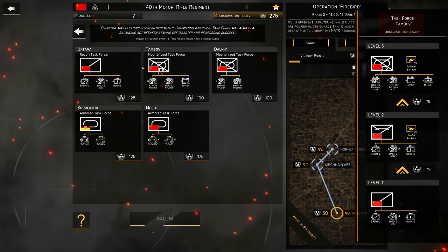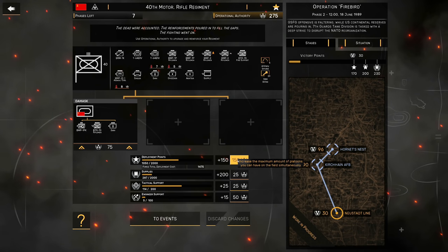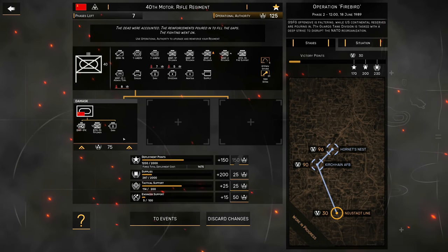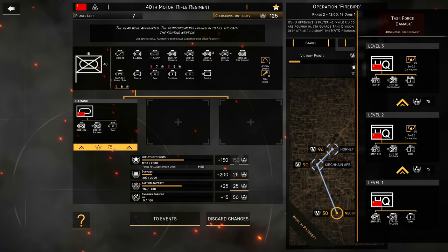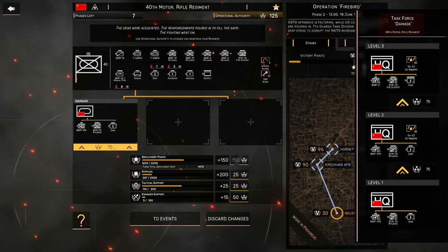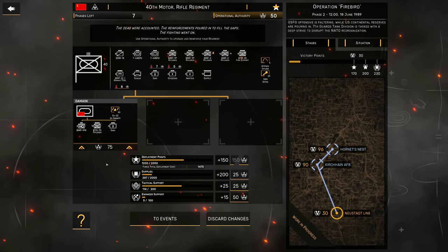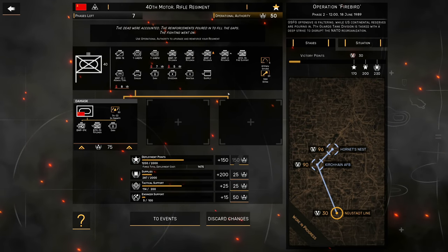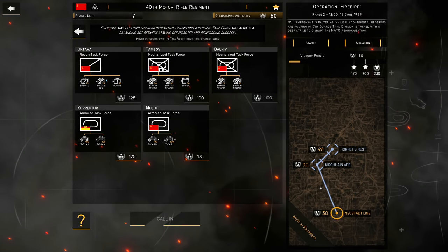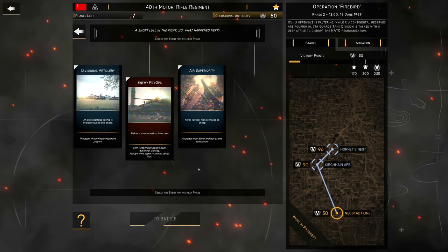I can also add a completely new task force. What we're going to do is add more deployment points, because being able to put more units on the ground at the same time is useful. I'm also going to upgrade Damask so we can gain access to the SU-22 napalm, because I haven't personally tried that yet. It also gives us an extra couple of BMP-1PKs in case our HQ section gets hit. That leaves us with 50 operational authority, which we'll spend on one of the task forces once we get more from the next battle.